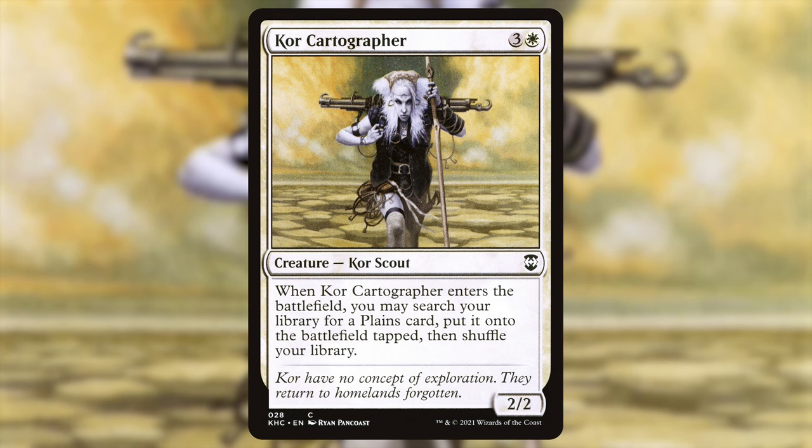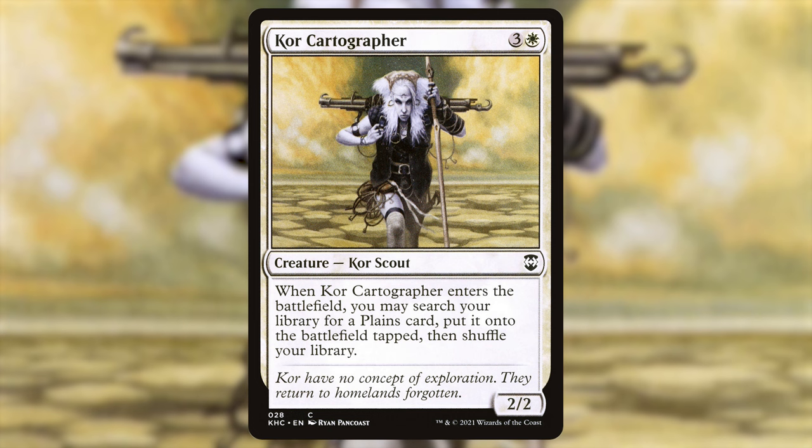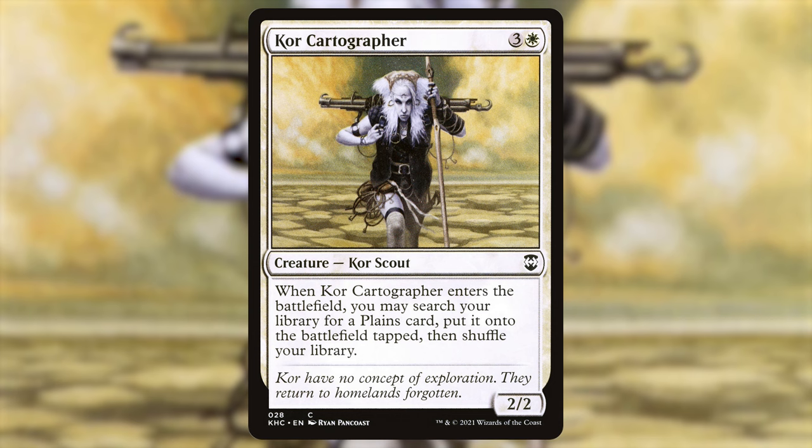It's been a while since this guy's seen the light of day: Core Cartographer — three and a white for a 2/2 kor scout. When it ETBs, search your library for a plains card, put it onto the battlefield tapped, then shuffle. This one got somewhat power crept, but when it ETBs you search out a plains and then you flicker it and search out two more. Obviously an auto-include in this type of deck.